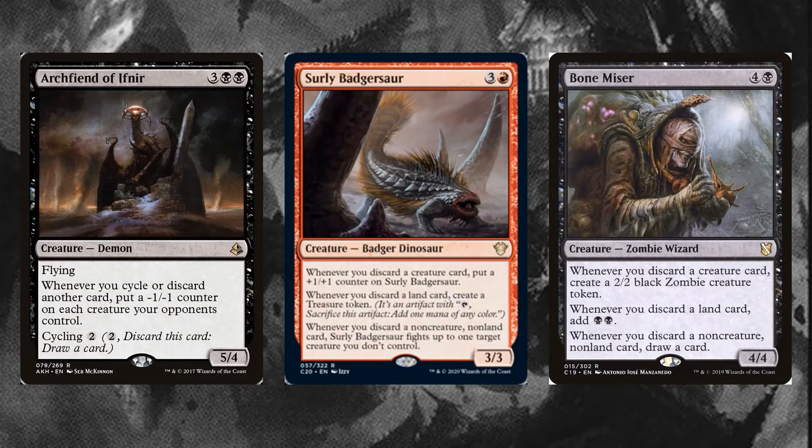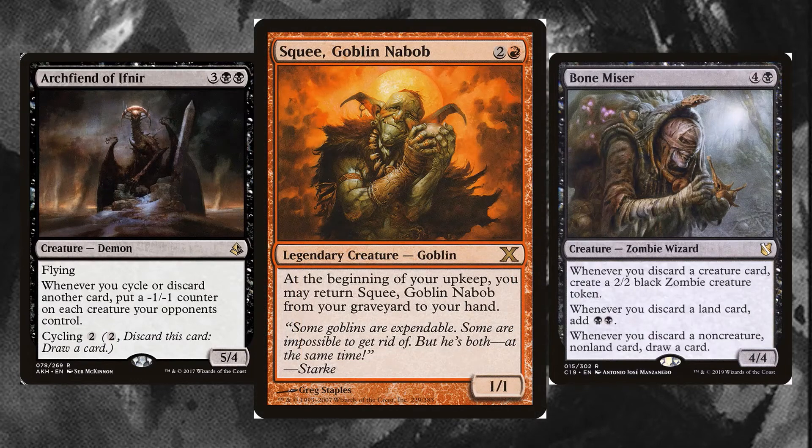As long as I'm discarding all of these cards, it would be foolish not to take advantage of it in other ways. Archfiend of Ifnir transforms wheels into one-sided boardwipes, which can end the game against creature-based decks. Surly Badgersaur converts discard into treasure tokens and removal, while Bonesplitter builds up an army of tokens and draws cards. Secretly, the strongest card in the deck is Squee, Goblin Nabob, who I can happily toss over and over again to the various discard effects in the deck. Squee churns simple card filtering, like Cathartic Reunion and Tormenting Voice, into tasty card advantage.